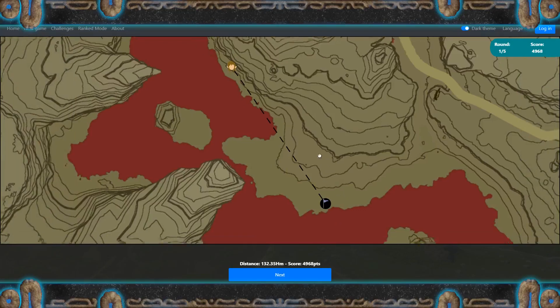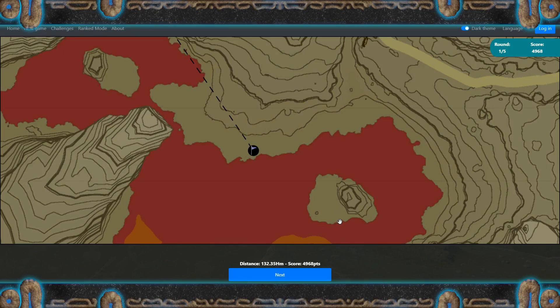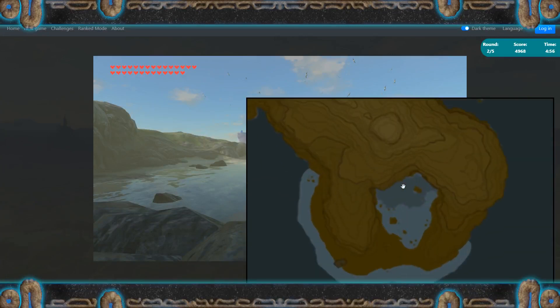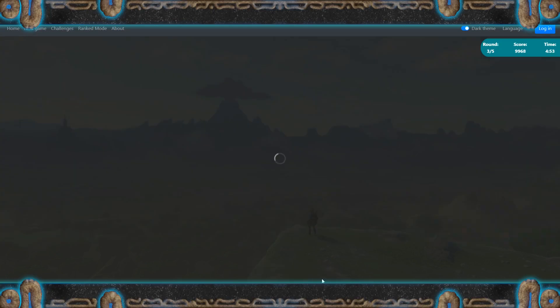No, further down. I was looking at the wrong island — this island right here. Yeah, okay. I saw this one before. This one is over here, and this coast is located right here. That was a bit of a gimme.